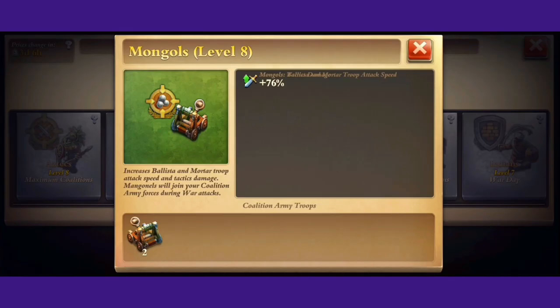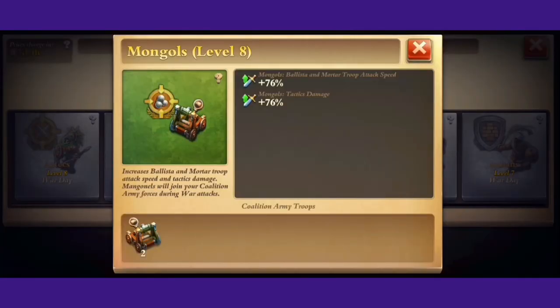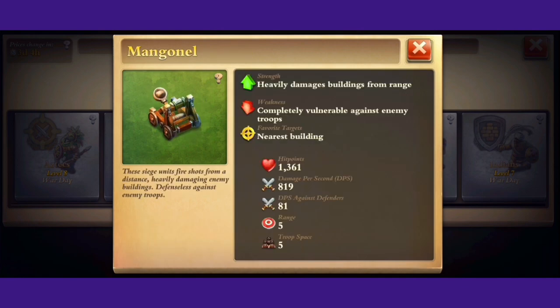Let's move on to the Mongols. Mongols give mortars and rain siege attack speed bonus. This is crucial to the mortar and artillery strategy. This also gives tactics damage bonus, which is a reference to your war academy — tactics like barrage and demolition. Not really an amazing buff; you only really form Mongols if you're using mortars and artillery, because that attack speed alone just makes Mongols one of the best coalitions in the game. You also form these catapult special units. They're pretty much just like rain siege with lowered attack speed and lower range.